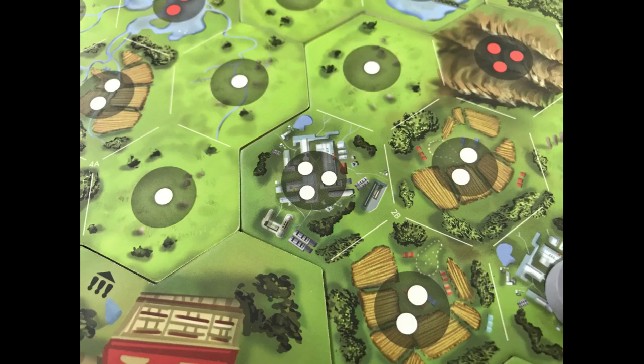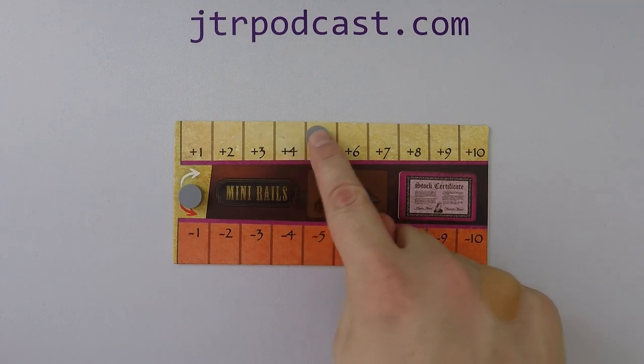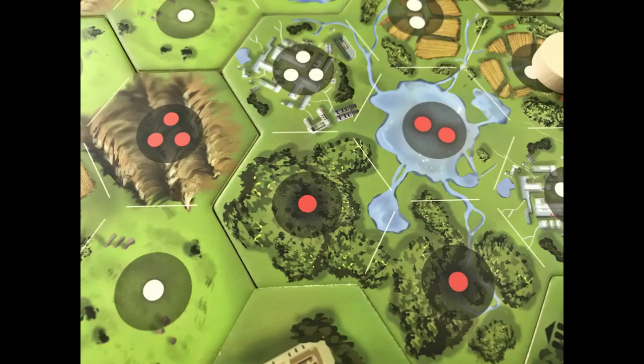White dots increase all shares of that company by that many pips for every player. For example, if a track was built on a space of three white dots, all shares of that color would increase three spaces. If it's red with two dots, decrease all shares of that company two spaces. Remember to adjust the value of all shares for all players of that color, no matter whose turn it is.